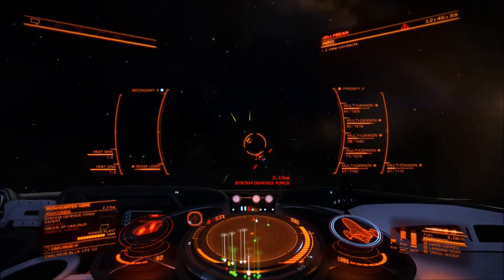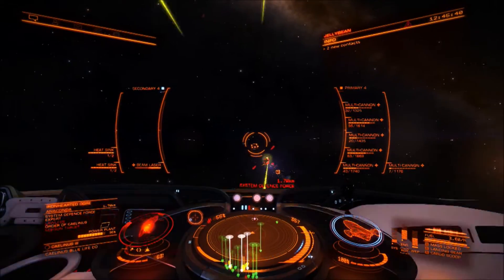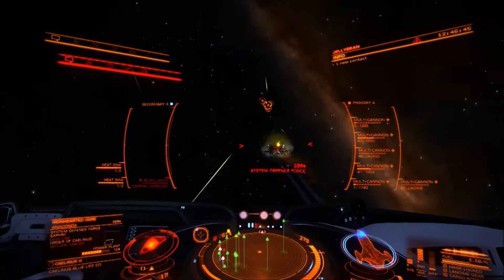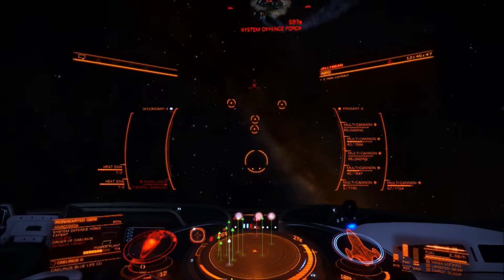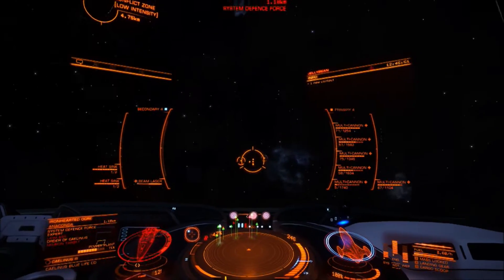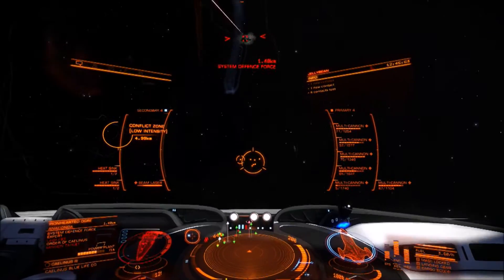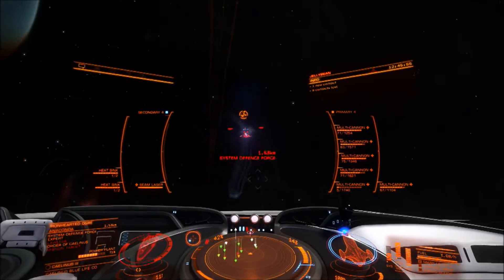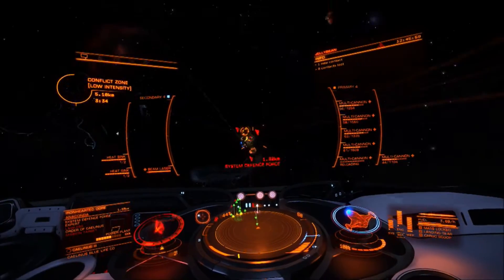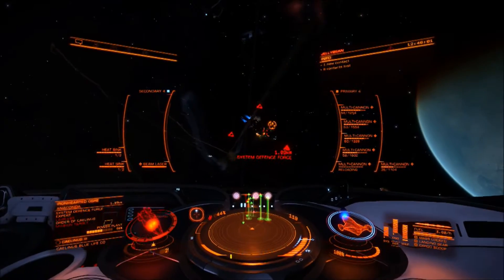I might be removing one of those shield boosters for a kill warrant scanner because it's just silly. But I put the 5,200 on it and then challenged Sal's Anaconda to a 1v1 friendly duel, just because I knew he wouldn't expect me to have 5,200 points of shields. And that's not with Prismatics — I still might do the engineer grind for Prismatics, which to me is crazy.